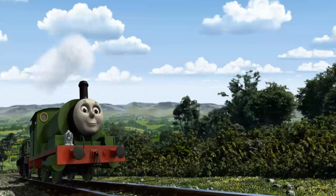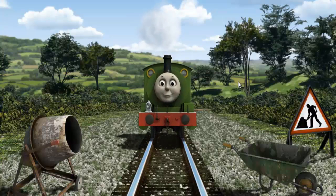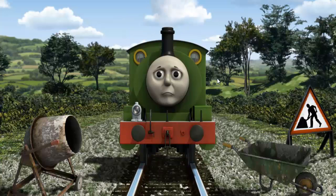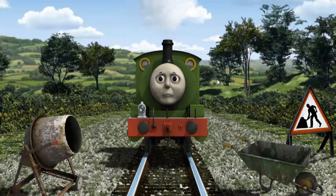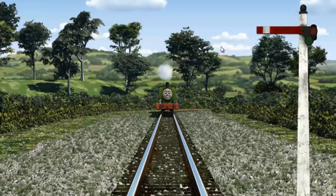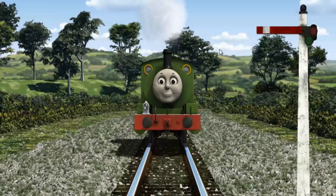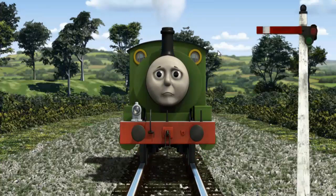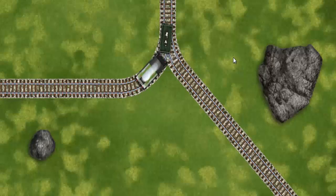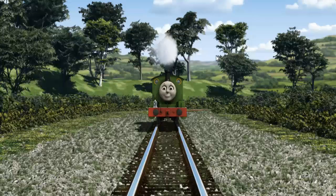Huffing and puffing, Percy set out for Farmer McCall's Farm. Suddenly, Percy had to stop because of track repairs. He would have to go another way. Find the track that goes nearest to the smallest rock. Percy was on the wrong track. He would have to go another way.